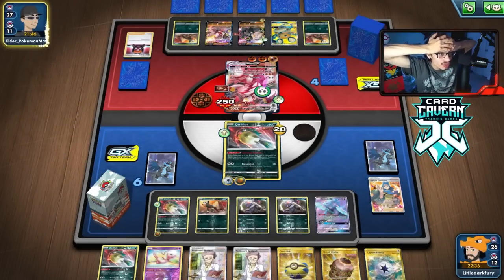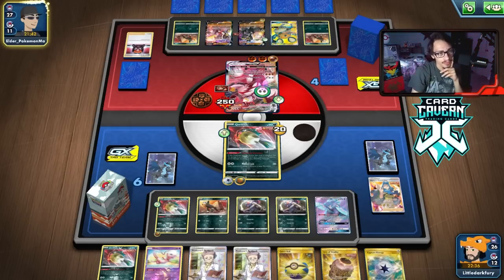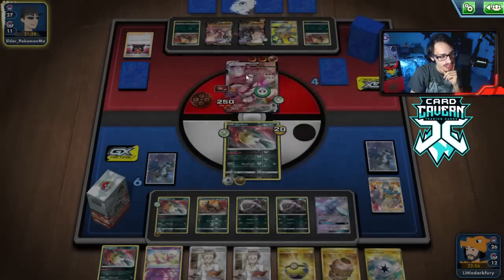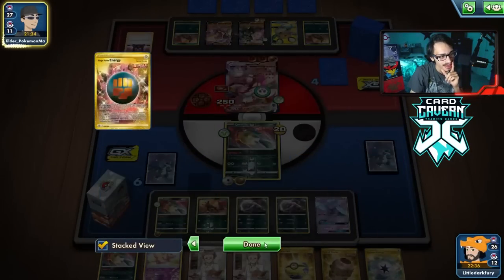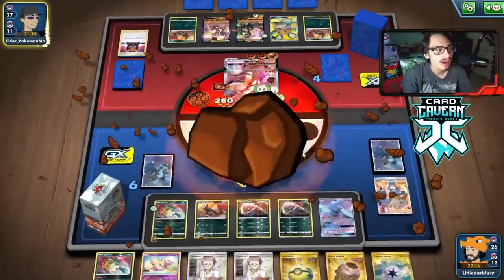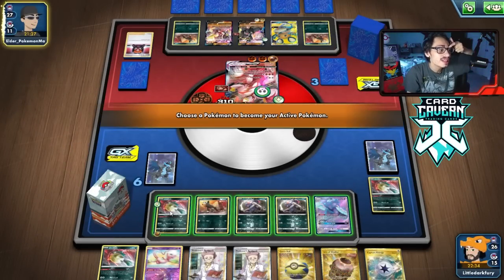We need a Toxicroak to KO the Urshifu here. Now they can attack me and they don't get KO'd by Bursting Needles' Poison. That sucks a lot — they would get KO'd if they went after Oricorio though. We're probably going to lose — that was a crucial turn to not get the knockout.